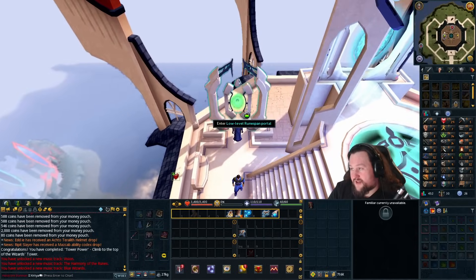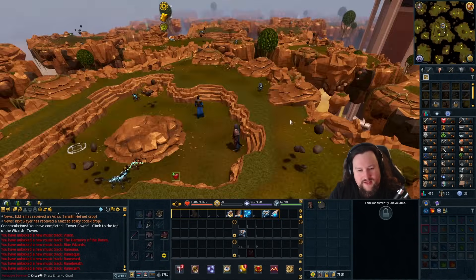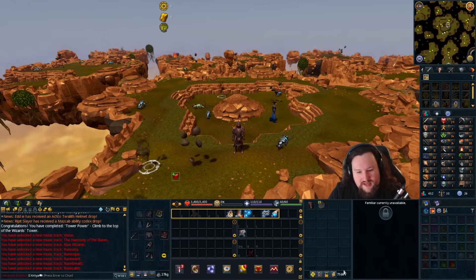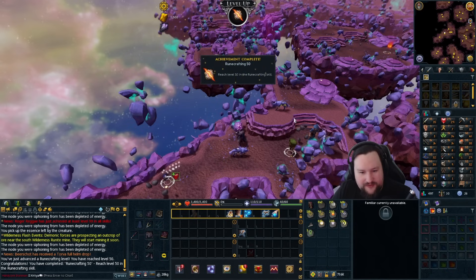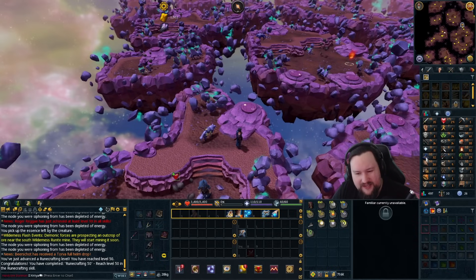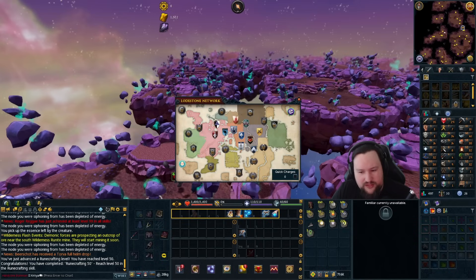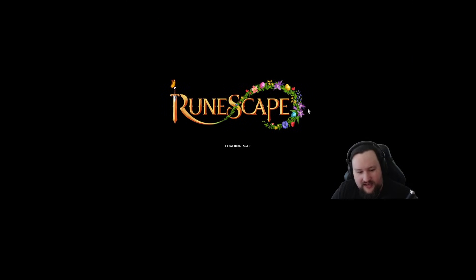It's time to rip this band-aid off — I need to get 50 runecrafting at some point so may as well get it done right here and now. Grinding it out in one go so we can start making vis wax using elemental runes from the Void Knight shop. Not sure where I got 700k from but we're making money so may as well turn it into something useful. And there we go, 50 runecrafting done — a few hours but not too bad. We now have access to small, medium, and large pouches.